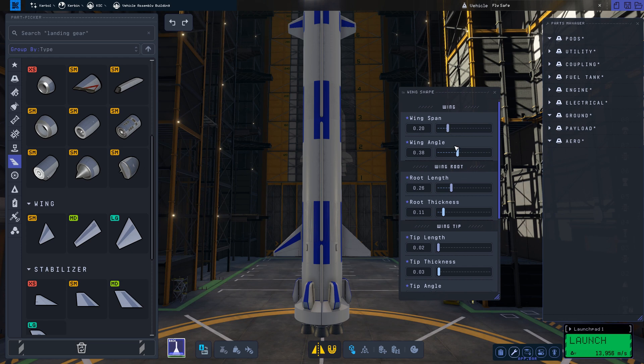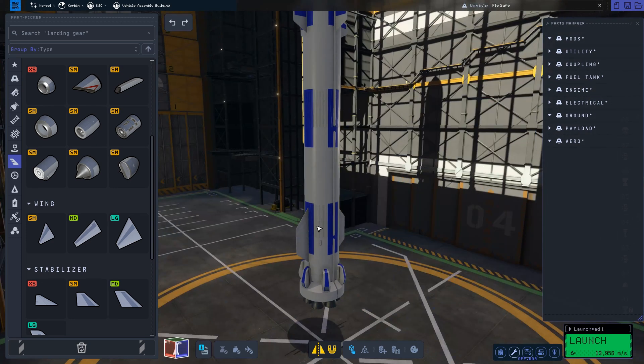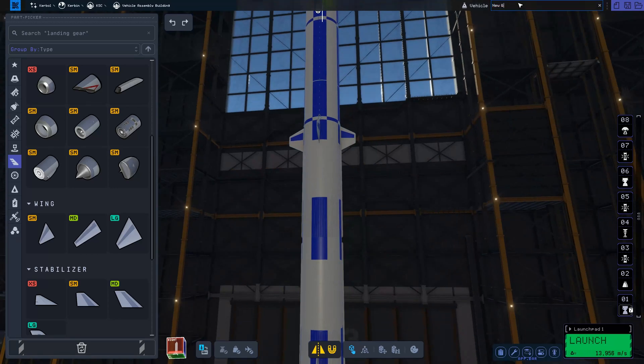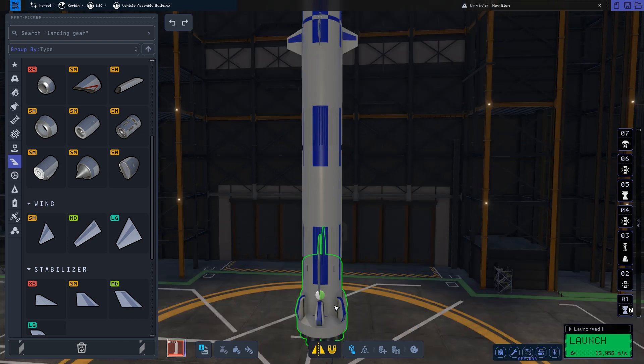The New Glenn also has some large fins near the base of the rocket. I found this design to work very well as it helped keep the rocket stable during the ascent stage. I'm really enjoying the game's decision to add procedural wings. I just wish they'd add more procedural parts like fuel tanks — that could help keep the part count low and improve game performance.